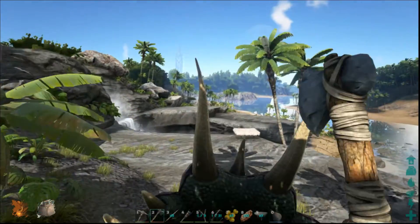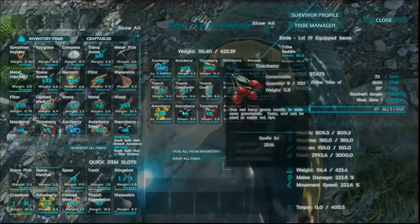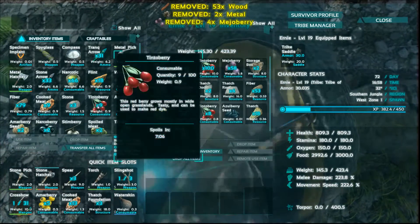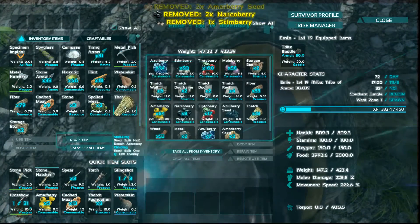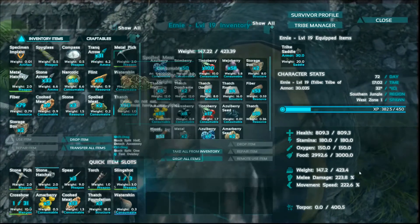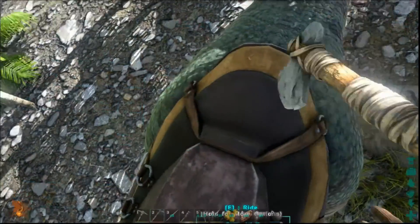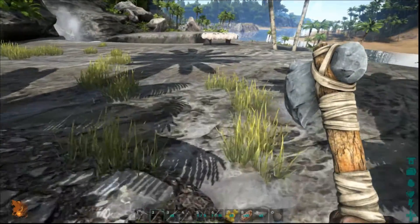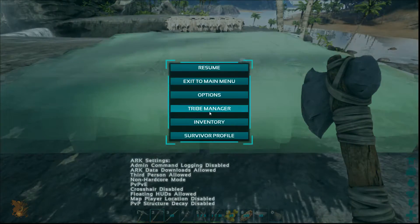Am I too overloaded? Let's see. I do believe I am. Alright, well, let's drop some stuff off here. I've built what I need to, so we're going to dump all the miscellaneous stuff that I picked up. Much better. So now I can place additional thatch floors.